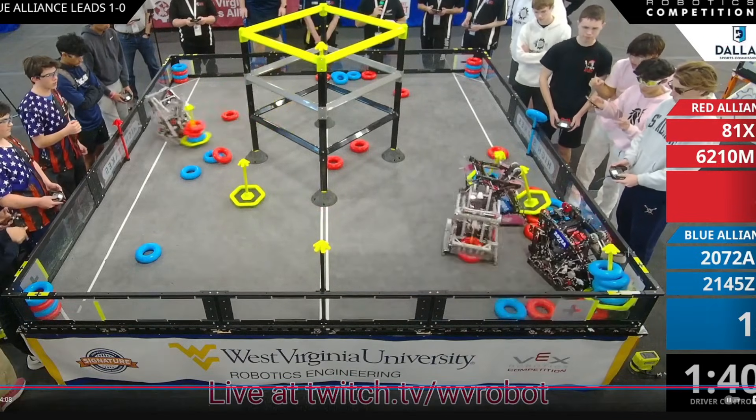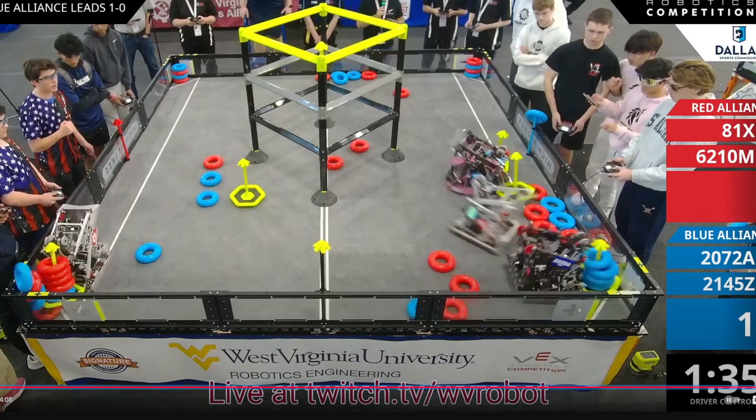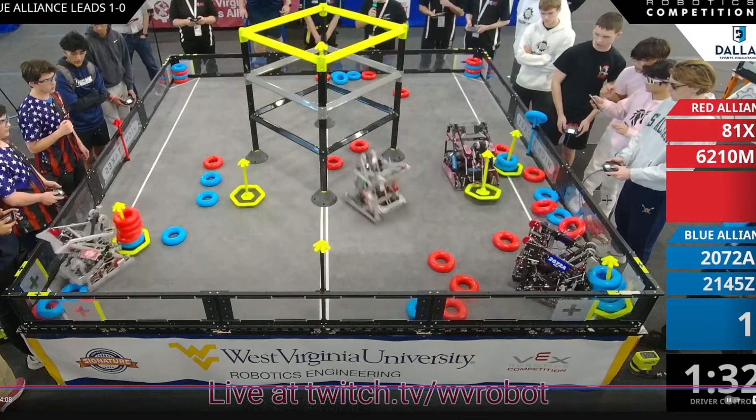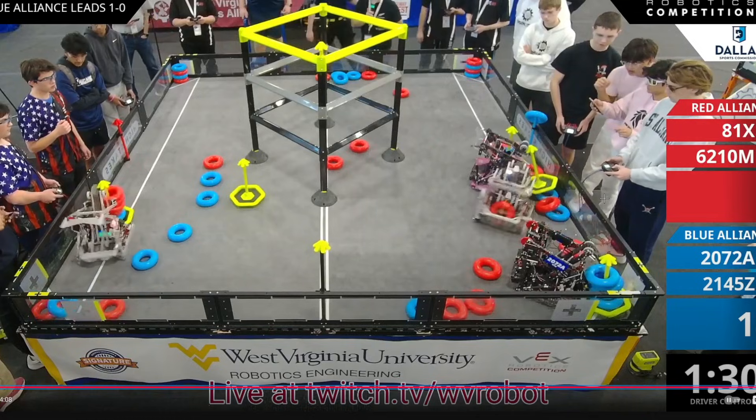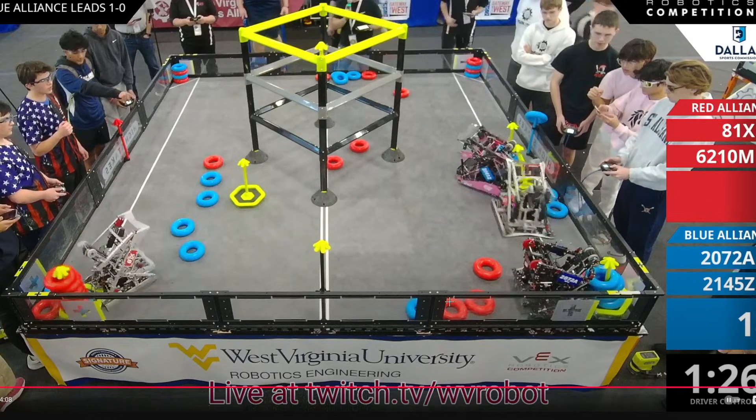As the match starts, Baker quickly goes for a pin but almost doesn't get it down on 6210M. He plays great defense though, completely shutting them down on that third goal. Six two ten is also shutting down the entire blue alliance — Baker is playing that screen. Two zero seven two A can't leave because if they do, that positive corner is red's for the taking, and Baker also can't leave or the third goal is red's as well.